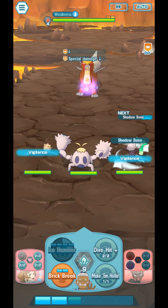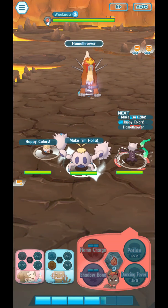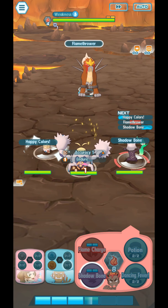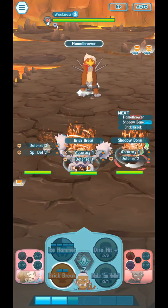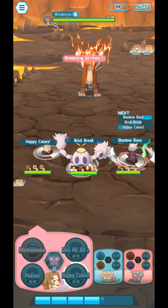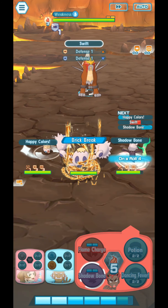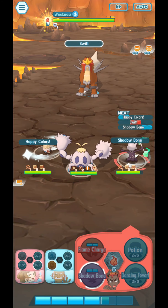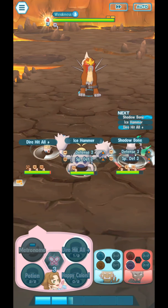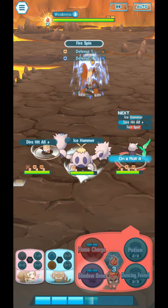I'm going to use Shadowbone, make him Hala, and Happy Colors. Since I'm going to be trapped later, I'll reserve my Dancing Fever for later. For now I'll just attack. Trying to lower the defense off. Entei. JAR hit all plus. And there it is — I'm trapped. Not happy.